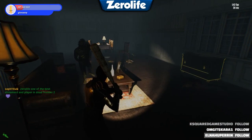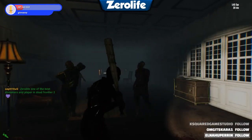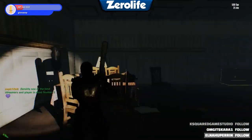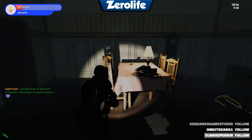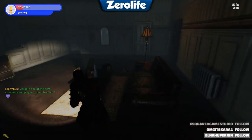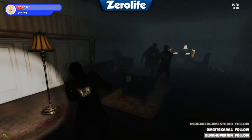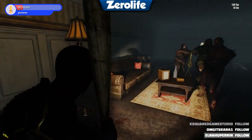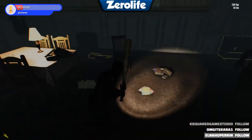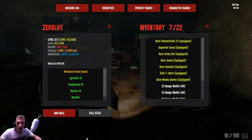Level one to ten should have walkers and maybe the odd jogger. One to five should be walkers only. By level 10 you should get one or two joggers per room. Level 15 to 20 should have three or four joggers. Level 20 should have three or four joggers and one or two sprinters. Level 25 should be three or four sprinters and two joggers. Then at level 30 everything comes at you. That's what the game should be like.